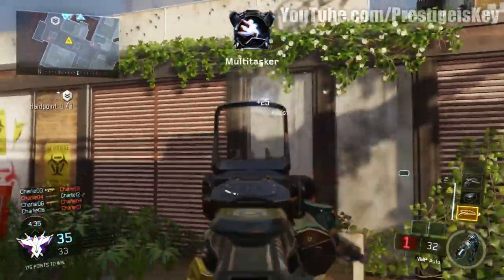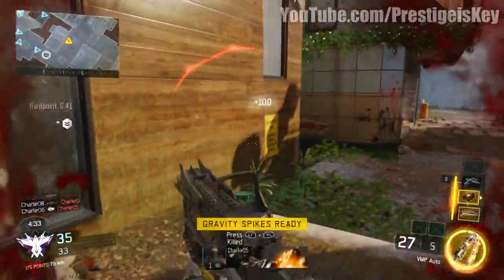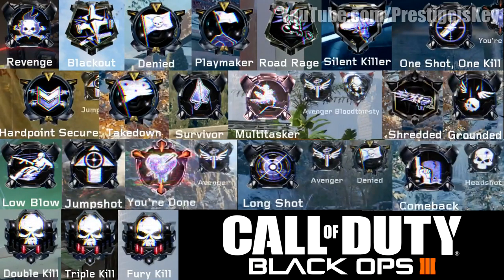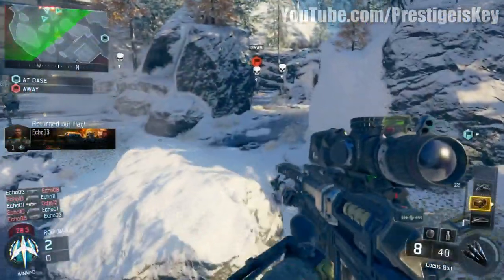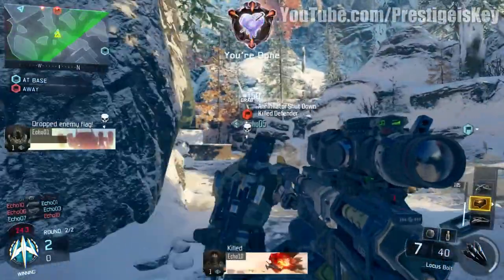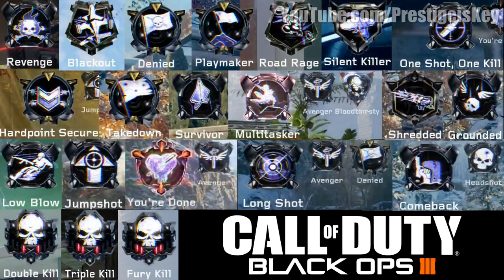There are also a couple of new medals. Low blow — similar to Advanced Warfare — is getting a kill while sliding. Jump shot is getting a kill while in a thrust jump. You're Done is killing an enemy that is currently using their specialist ability. I think that one was particularly for Seraph when she has her Annihilator out — that's how I got that medal.